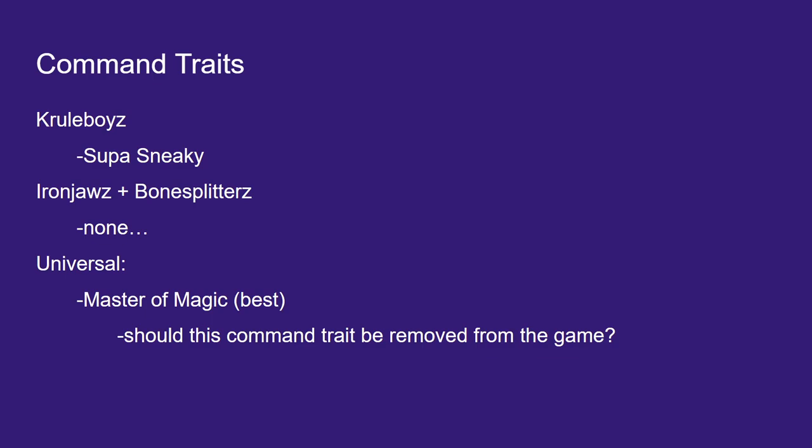Master of Magic is so good it makes me wonder if it should be removed from the game. It raises the question: do we want to give tools to all armies to add consistency, or do we want all command traits to be faction-based so the game is more interesting? If everyone's running Master of Magic with Arcane Tome, it's boring. But don't we want consistency in a dice game? Please let me know in the comments what you think about powerful universal enhancements being in this game.